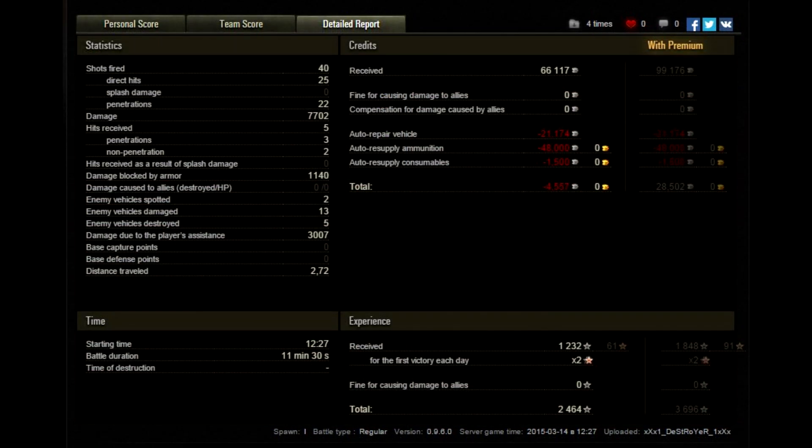Total of forty shots fired, twenty-five direct hits, twenty-two penetrations — so essentially half of them penned. Hits received: five, three of them penned, two non-penned. Total credits received: sixty-six thousand. To repair the vehicle: twenty-one thousand. To resupply the ammo: forty-eight thousand — pretty expensive shells. Resupply consumables: fifteen hundred. Must have had some sort of event going on.